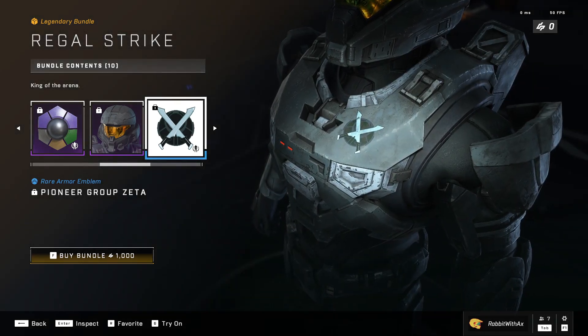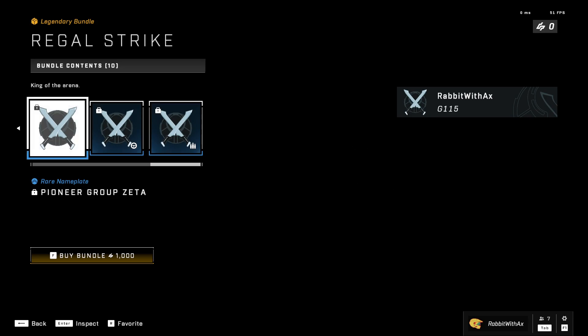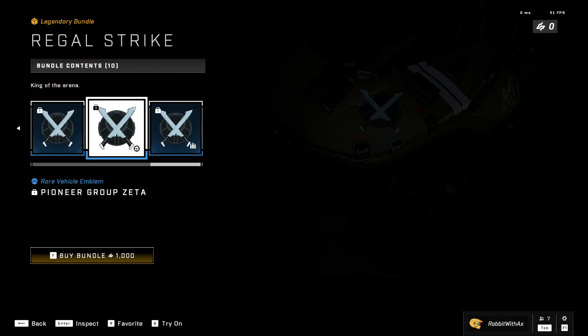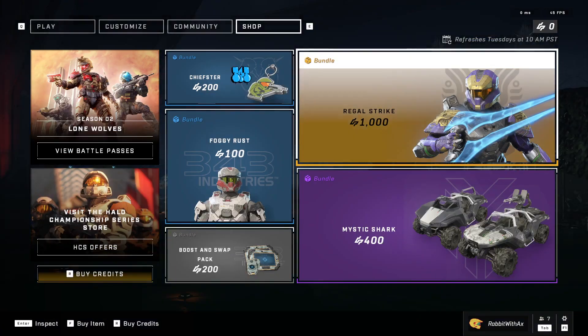And then we have the Pioneer Group Zeta armor emblem, as well as the nameplate, vehicle emblem, and weapon emblem. Very nice — not bad for 1000.